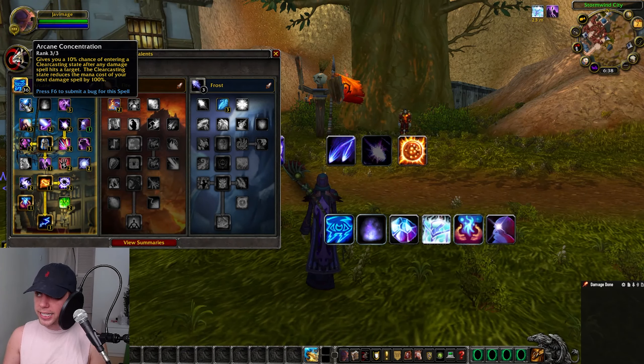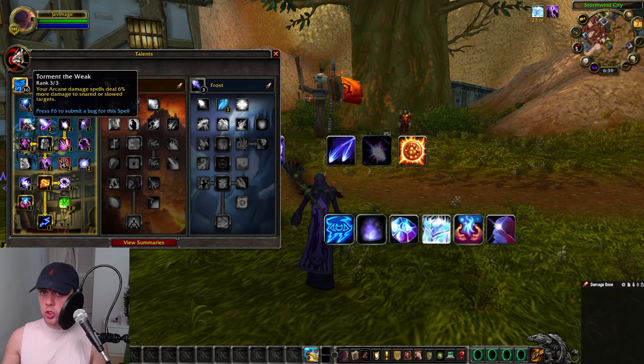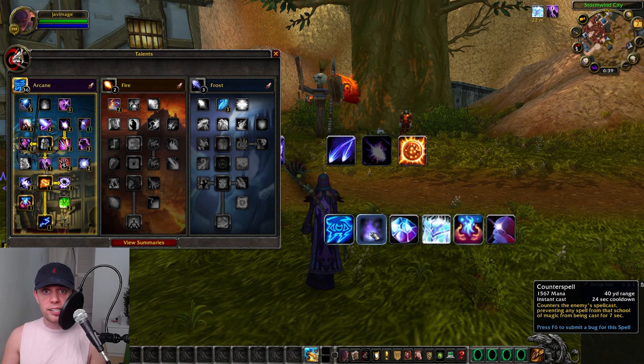Looking at the talents, we're putting them all into arcane. First is Arcane Concentration, giving you a 10% chance of entering a clearcasting state after any damage spell hits a target — meaning your next damaging spell will be completely free of mana cost. Three out of three into Netherwind Presence, increasing our spell haste by 3%, helping us get to that soft cap. On the next row, three out of three into Torment of the Weak — your arcane damage spells deal 6% more damage to snared or slowed targets. Two out of two into Invocation: if we interrupt an enemy spell cast, we gain a 10% damage bonus for 8 seconds. Our main interrupt is Counterspell on a 24-second cooldown.